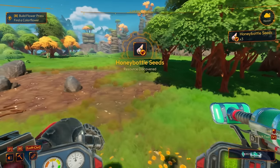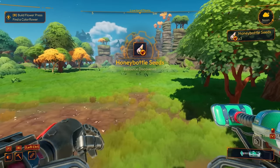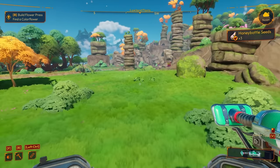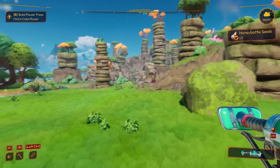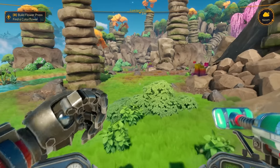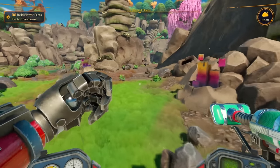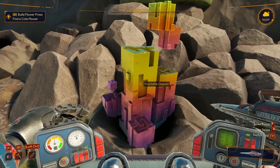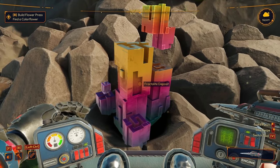Oh, honey bottle seeds! We needed those — we absolutely need those, 100%. And then there's that new resource. I guess we'll go ahead and see if we can mine this. I don't know that we're going to be able to — oh, it's a fractal light deposit!